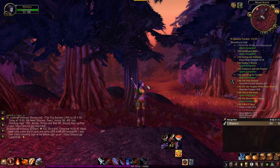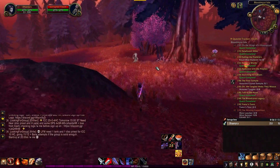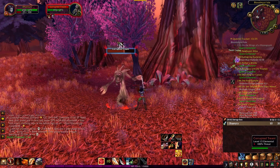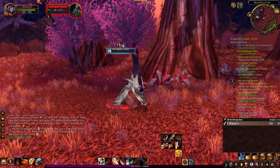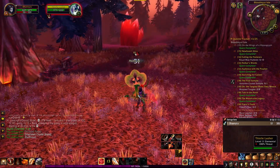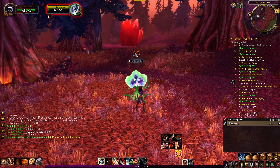OmniCC is for tracking damage over time effects, heals, and similar abilities. For example, when I use Rend — which is a damage over time — it puts the debuff timer above the character so I know how long that debuff is on the enemy. It's up for 15 seconds, and when the enemy dies it disappears. If I apply it to another enemy, it comes back up on that target. It's just nice to see which enemies have DoTs on them and when to reapply.